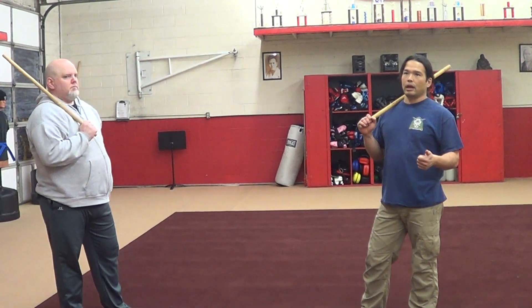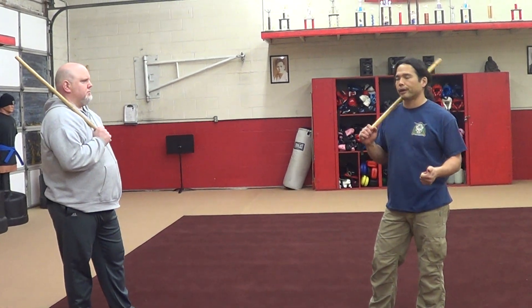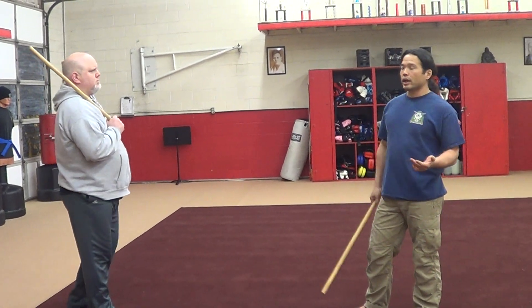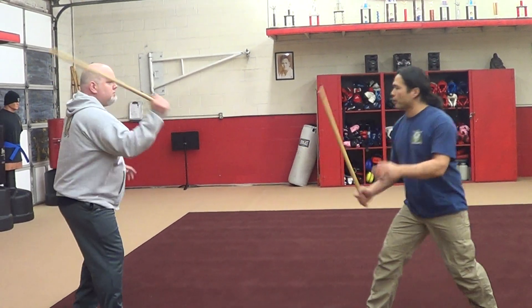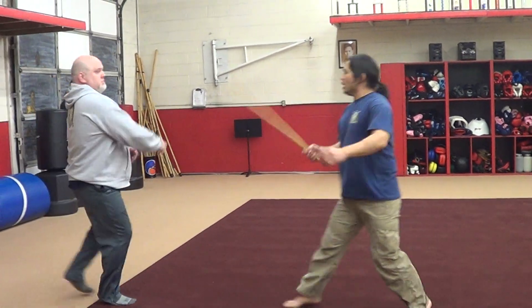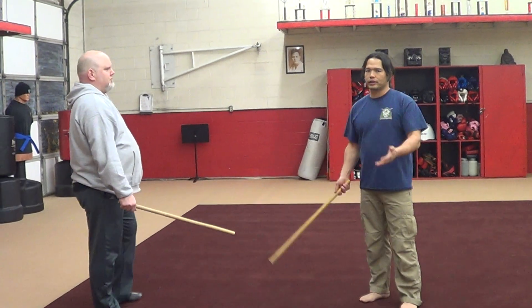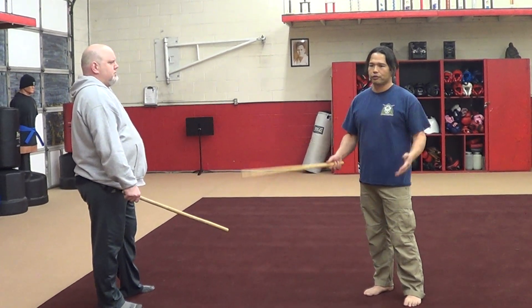I want to talk a little bit about linear footwork during sparring. A lot of times, especially with single stick, you get a lot of linear footwork. We're both out sparring here — I attack, he backs up, he attacks, we back up. And it's like, where are all the angles? Where is all this angular footwork that's supposed to be there in Piquiti or your other Filipino martial arts?